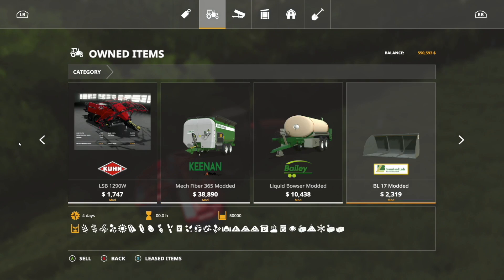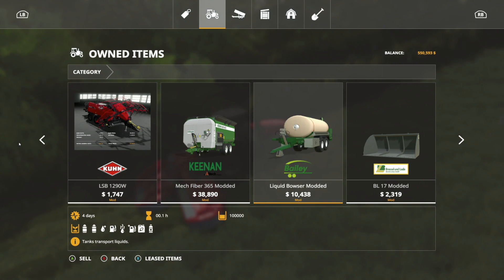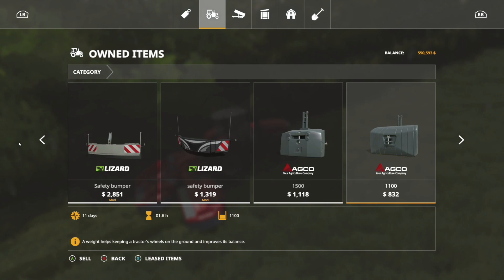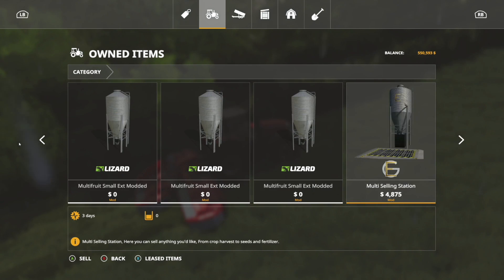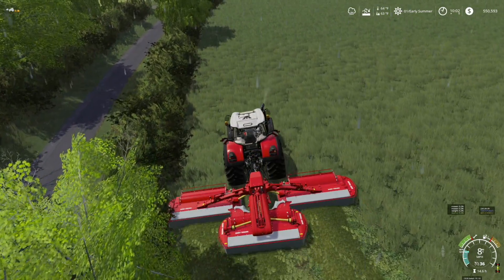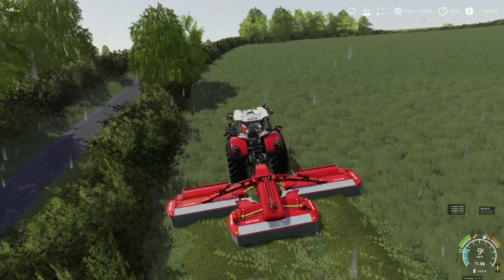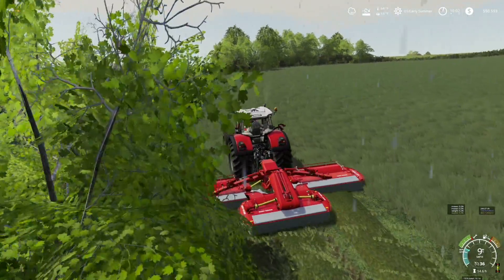For all of this land we only have one set of mowers. I've tried using workers but they don't like working this map, so we'll just do it ourselves. We've got a windrower, stuff for baling, a short trailer for that. This liquid bowser — the Bailey — just came out as a Lizard brand; I've got it set to hold 100,000 liters. I've also got some Missy B trailers, but I needed them to hold more so I got them taken care of.